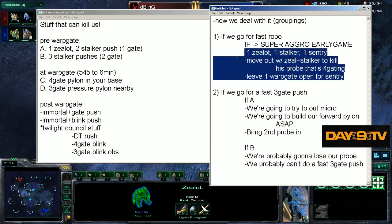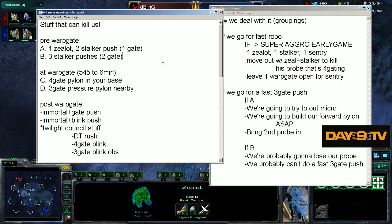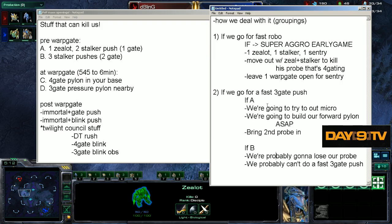So I want you to note that in this defensive circumstance — this super aggro early game — everything was pretty much answerable with the same broad move. In this circumstance, if our opponent's trying to get really aggressive early on, we're going to have to be very micro-oriented if we see him going fast zealot. If we see him going for fast three-stalkers, we're probably going to lose our probe and can't do the fast three-gate push. We're going to have to do some sort of other follow-up play.